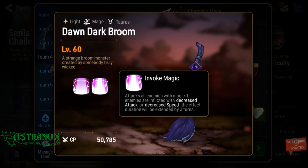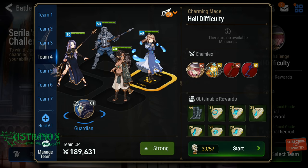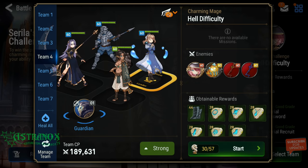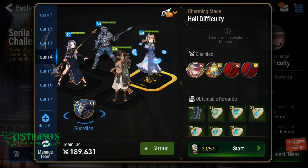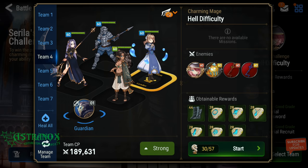So you've gotta deal with two Dark Brooms plus Cirilla. She attacks all enemies with magic, and if enemies are inflicted with decreased attack or speed, the effect duration will be extended by two turns — really annoying. The first time I fought Cirilla I killed the brooms first, then killed Cirilla. Now I just target her directly since my CP is high and my team is pretty strong.